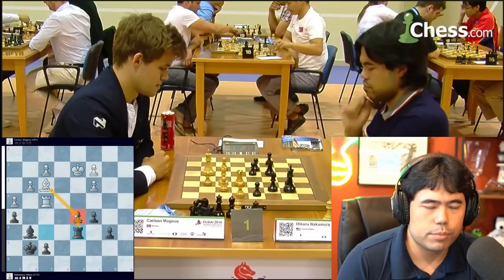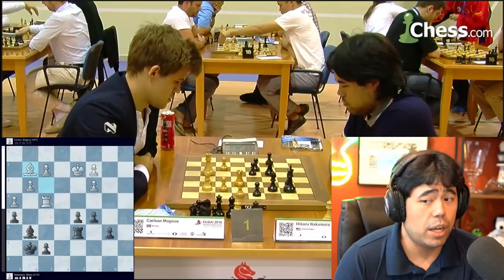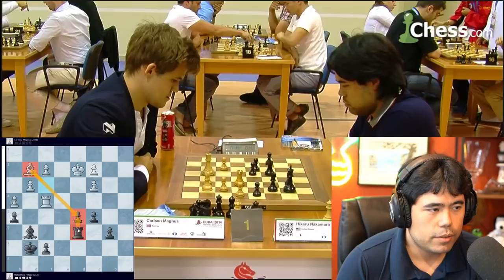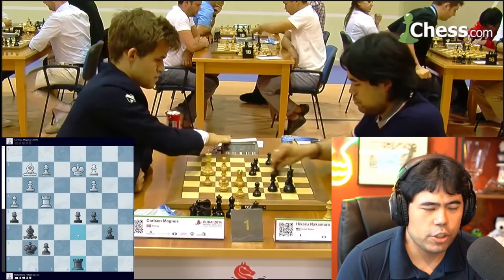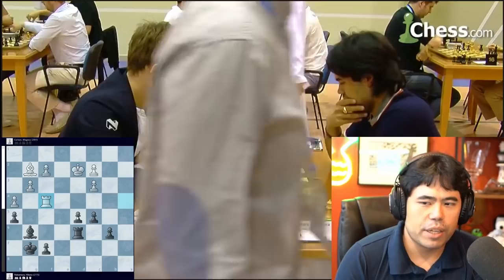I think and go Rook d6 to guard the pawn against the Bishop takes d5 threat. Magnus is getting quite low — down to 13 seconds here — but he still keeps his nerve. One thing about Magnus that is really remarkable is the way he keeps calm even when he has no time. In this position it's very easy to lose control, but he finds Bishop g2, just keeping the pressure on the pawn on d5. We get Rook d8, Bishop f3, Rook d6, Bishop g2 — Magnus is happy with a draw, he's down a lot of time.